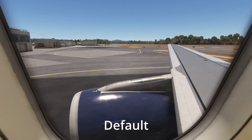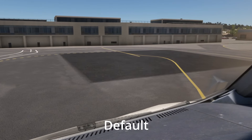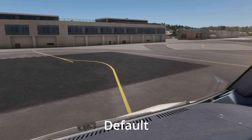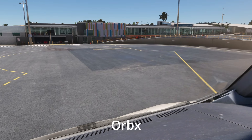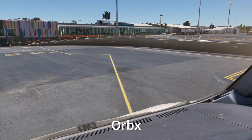If we look out the window now we're parked up, on the default it's completely flat, then we go to the Orbex version and you can see they've really put in the hours to model that. The terminal building on the default just looks like that stock, bland kind of building we've come to know in the sim, and then you compare and contrast to the Orbex version and the level of detail is night and day.